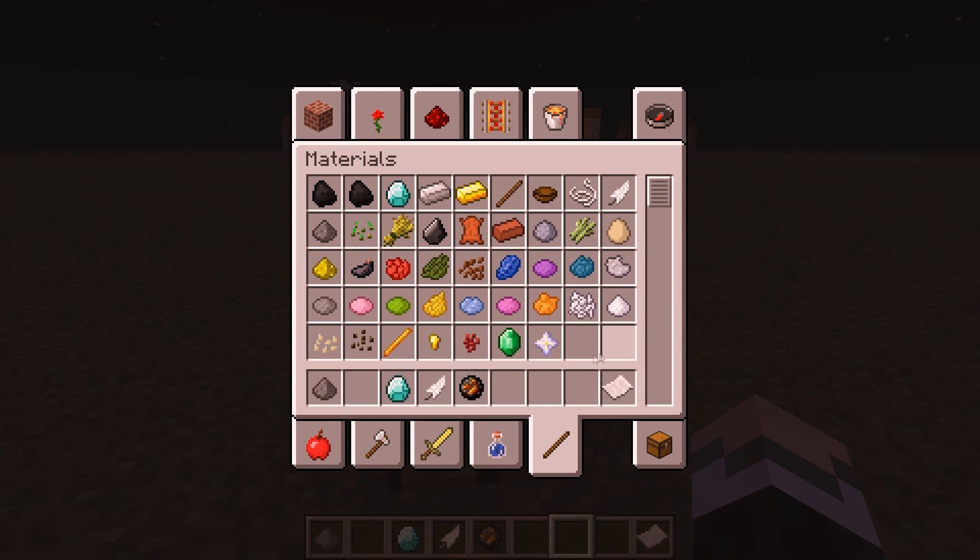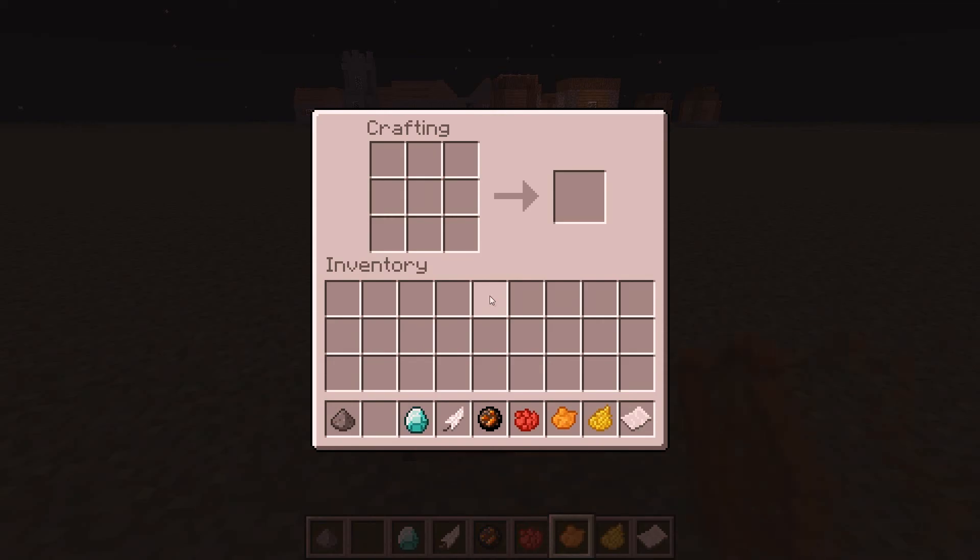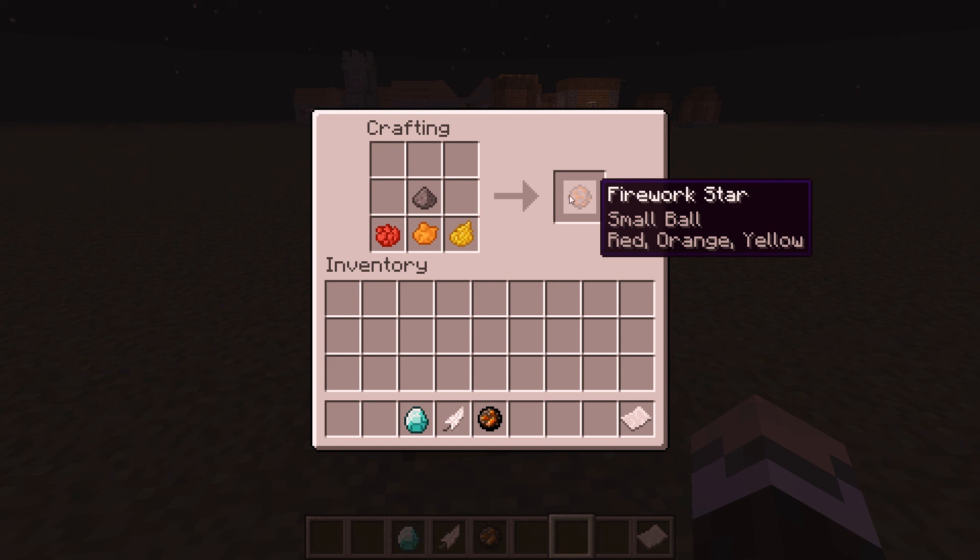For example, if I want orange, yellow, and red fireworks, I just take those three dye ingredients and mix them together. You place the color ingredients in the crafting grid, then add gunpowder, and you get a firework star. That's basically what goes inside the rocket, and you can see the effects listed — a small ball with red, orange, and yellow colors.